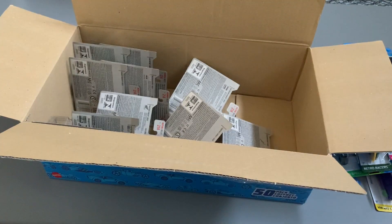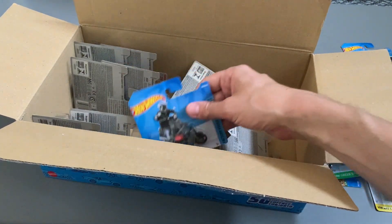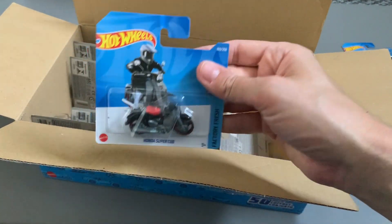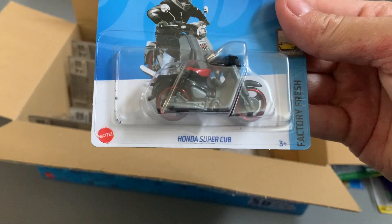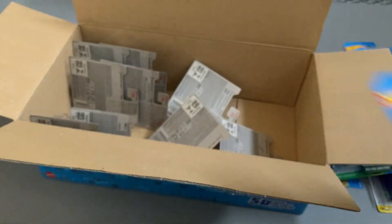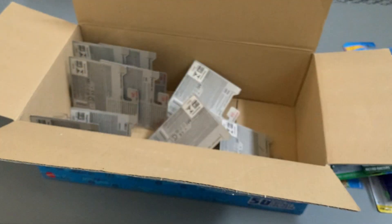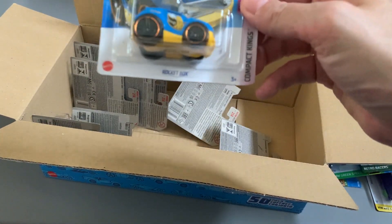Let's see — hopefully we have some good ones in these last few. Here we have a nice one — it's a Honda Super Cub. That's pretty decent; I'm not a massive fan of the motorbikes, but that's a nice little Super Cub. The packaging on that one is a bit bent for some reason. Here we have the Rocket Box.